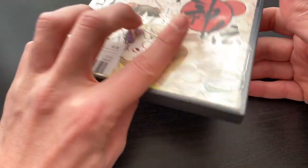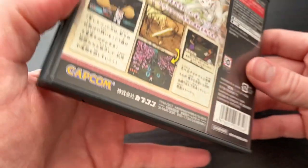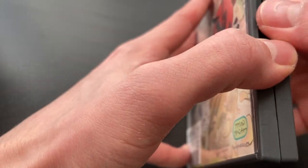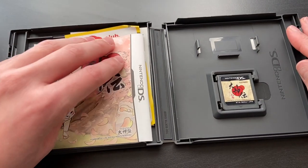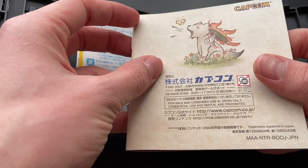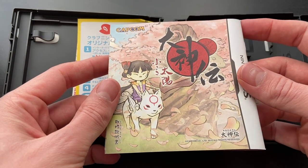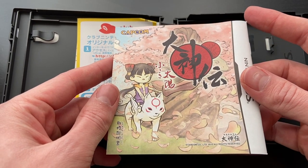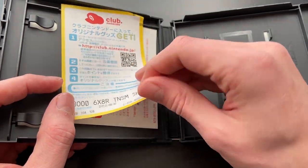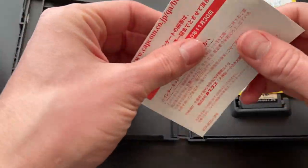Here we've got the first game on the block: Okamiden for the Nintendo DS. The outside looks very good — I think this was about a $10 game. Let's see the inside. Look at this — a beautiful manual, in great shape. No fraying, nothing. And it's a 10-year-old game at this point. It's got all the inserts including the Club Nintendo card.